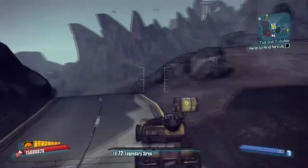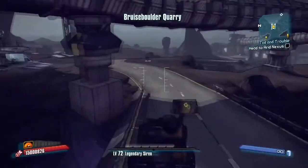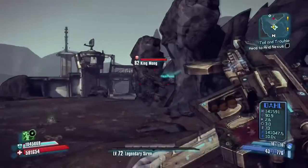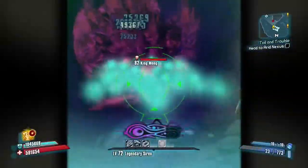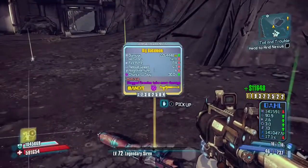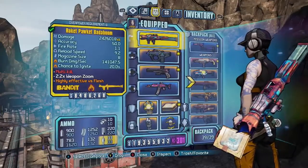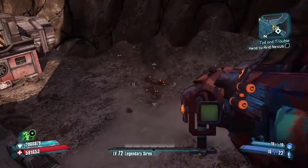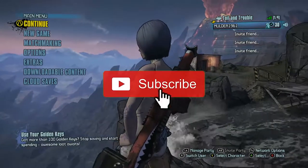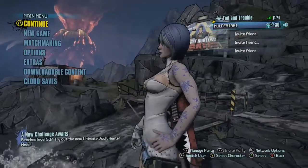The Badaboom is a rocket launcher manufactured by Bandit. It can come in any element — corrosive, shock, slag, explosive, and so forth. The main attributes are that it fires six rockets but only at the cost of one, though the accuracy is greatly reduced. So it's not very accurate, but for every one rocket you shoot it will actually shoot six. That's definitely better than what I gave you last week, which was just 'oh this is a rocket launcher, I don't know anything about it.' Apologies for that, and going forward I will try to have the information beforehand.